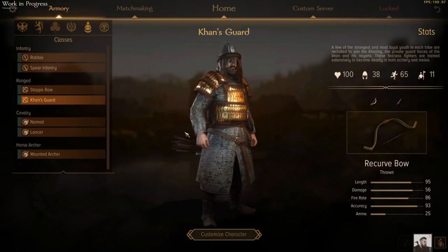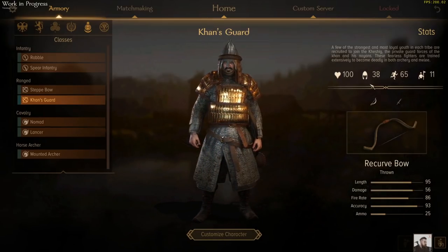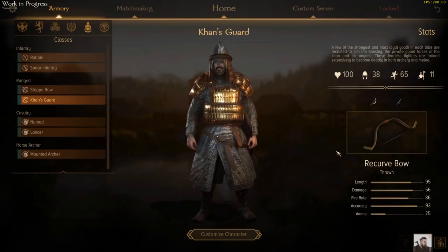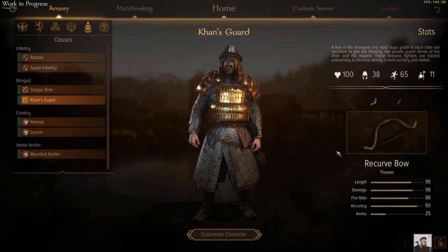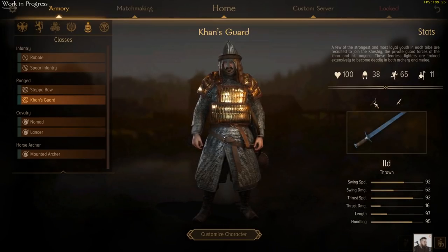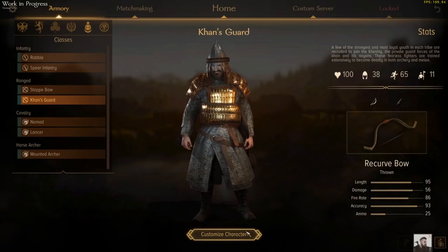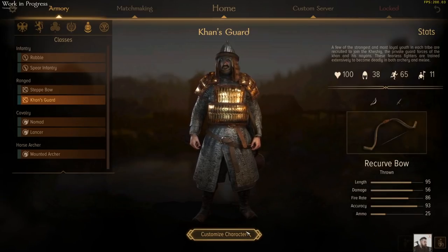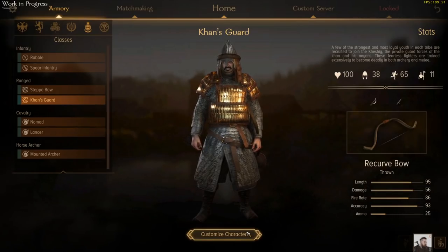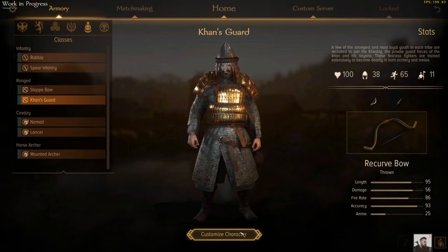But if a simple archer unit is no good for you, you're going to need the Khansguard. These boys are pretty beastly. They've got a lot of armour on and a small unit size as you'd expect. They come with a recurve bow which is pretty powerful with its faster firing rate. But if you want to get them into melee, they do come with a powerful two-handed glaive, which can be used in melee and makes them very dangerous up close and personal. Or you can give them a shield with a smaller sword if you want to help them survive better in melee. So a strong dual role unit — can do the melee, can do the range — a staple of the Khuzait army.